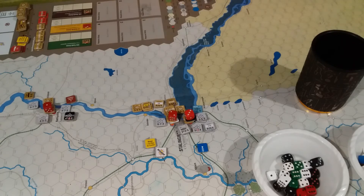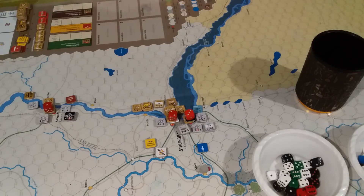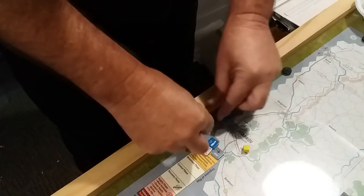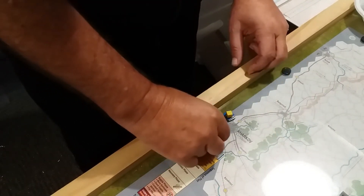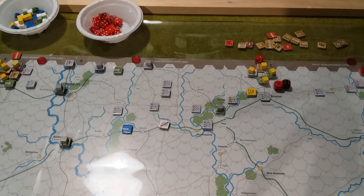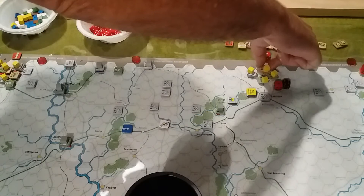Moving everything around, then we look at the north. I just remembered I didn't move any of these units — I screwed up. I'm going to take it as I forgot to move them — they were stuck there. I'm not going to follow up with it, just leave them all there for next time. Apologies. Now up here we have a six-to-one into there — it's just an open hex, not a town or anything else.